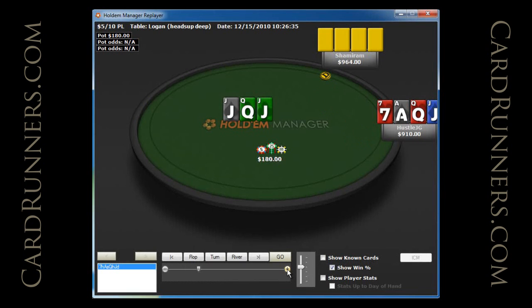I flop the full house and go ahead and c-bet like I usually would with basically my entire range. He raises small.